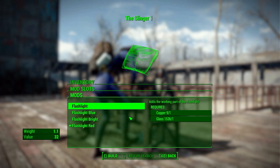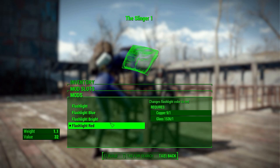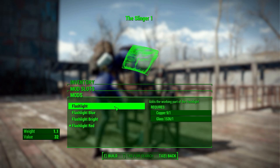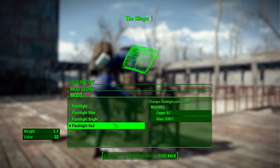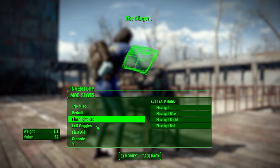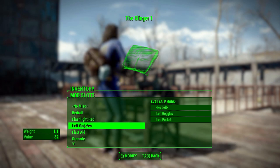The next category is the flashlight, which changes the color of the light. You can have the standard color, a blue one, a brighter colored one, or a red light. Red is my personal favorite — it's just entertaining.